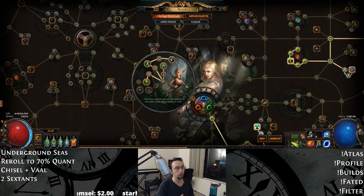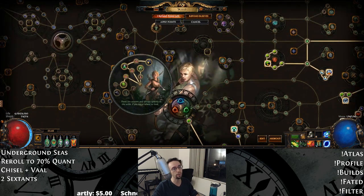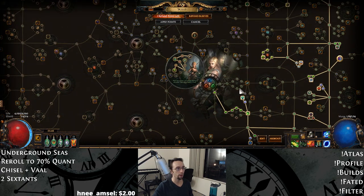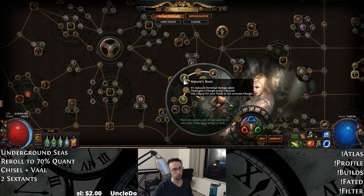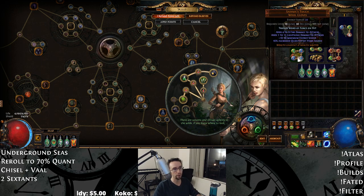For the Ascendancy, we're getting 10% elemental penetration, which is huge because we're stacking so many different flat elements — fire on some jewels, lightning from Wrath, cold damage from Ice Bite. That's also why we go over to get Forces of Nature for ele pen, this node for ele pen, and Primeval Force. You gain three flask charges every three seconds, and sometimes you don't consume the charges. This node gives us 40% damage to all of our damage — fire, lightning, cold, it's global. The 20% chance to freeze can help when we don't crit to spread Herald of Ice, which gives us power charges with the Assassin's Mark setup.